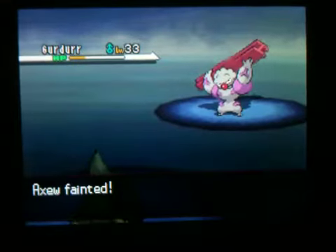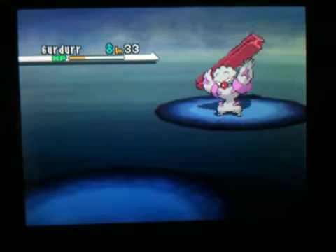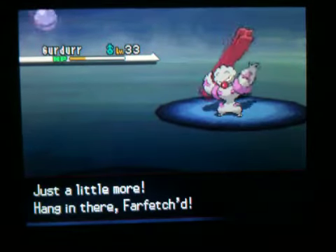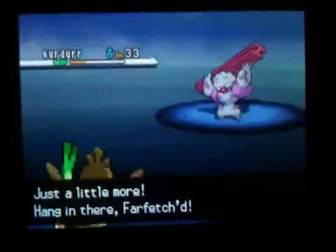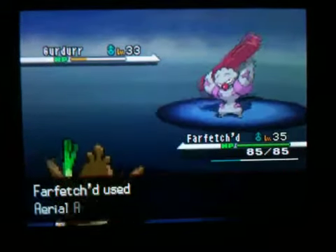Now here I just let my Axew faint, because it had done good enough damage out of there, so we sacrificed it! It'll be back soon! Right now I'll just use Aerial Ace on Gurdurr!